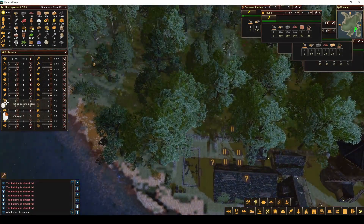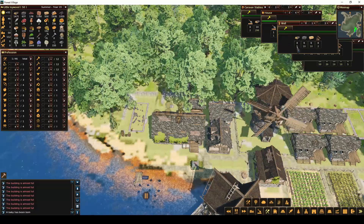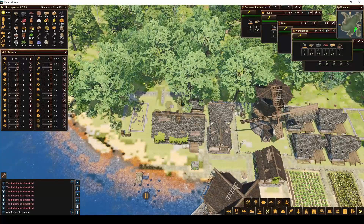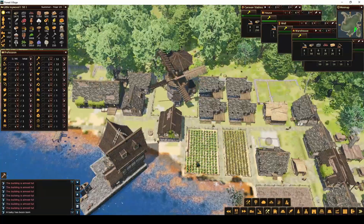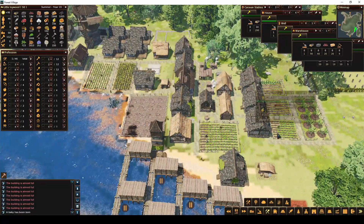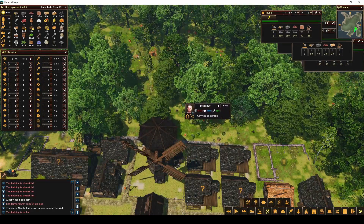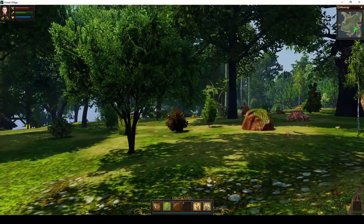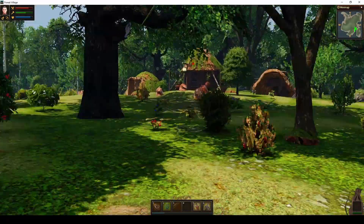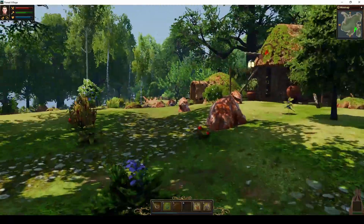Let's gather some more wood. I'm going to do the house. I'll let them do the well and then the warehouse here, so they can put maybe some of this wood into that warehouse. I really want to get some animals going, but it's taking a while to build everything else. I'm going to take over this guy for a second and try to get a little more. Unpause it and move a little faster and see if I can get any more animals around here. I don't actually see any right now.